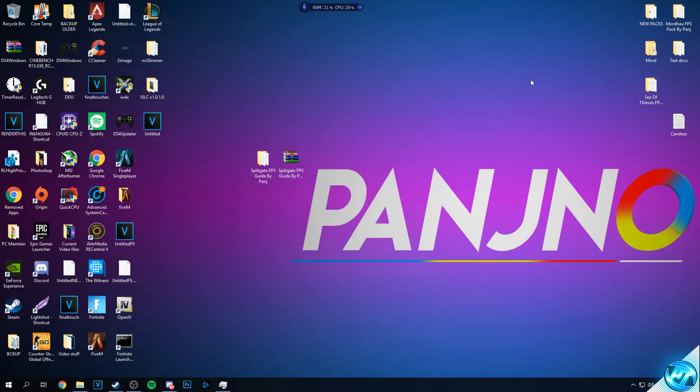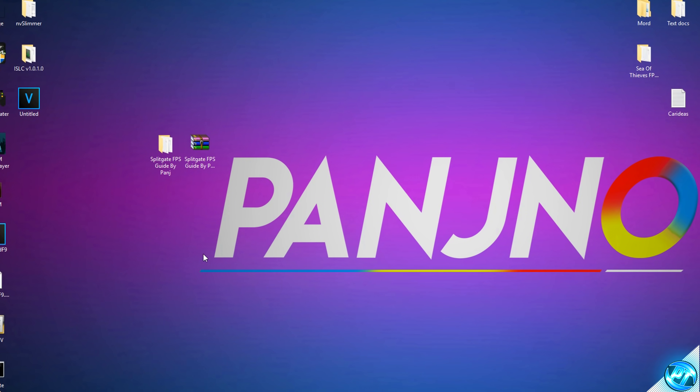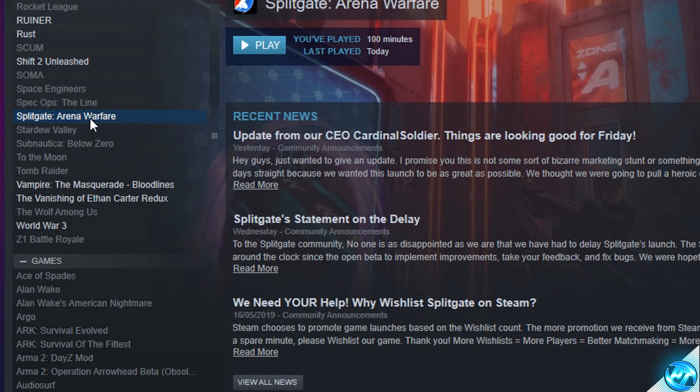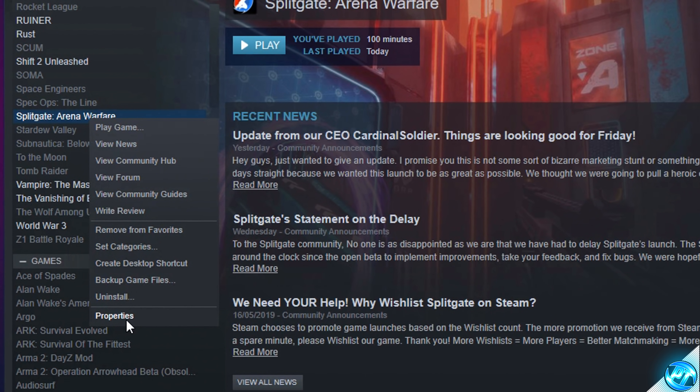Exit both folders. Now navigate into Steam to apply some application fixes to the game itself to ensure everything is running to the best of its ability, removing any excess Windows optimizations that can actually take away from FPS. Navigate to Steam, go to Splitgate Arena Warfare, right-click, and select the Properties tab.